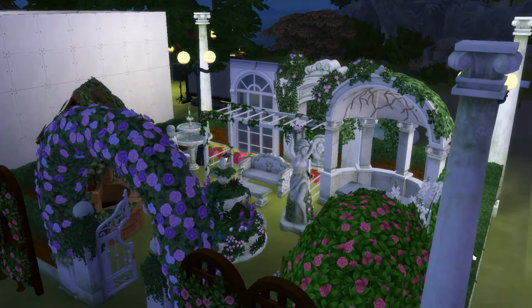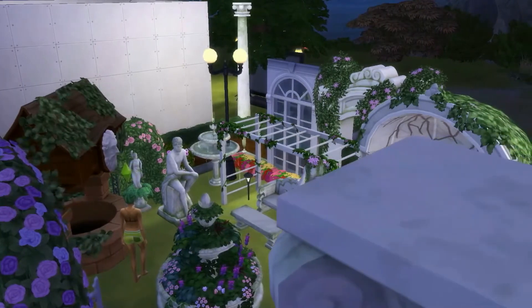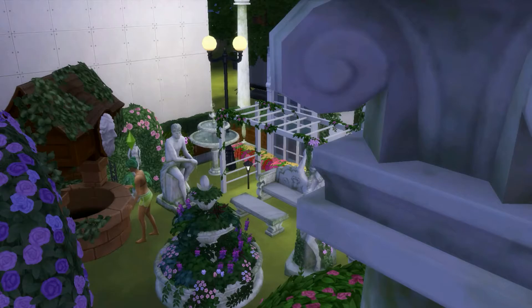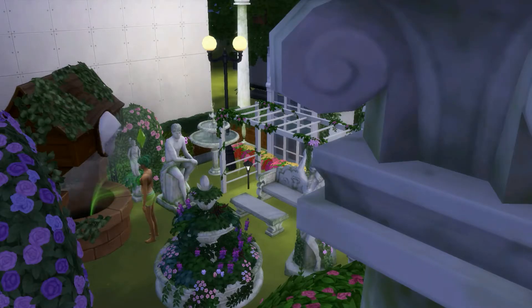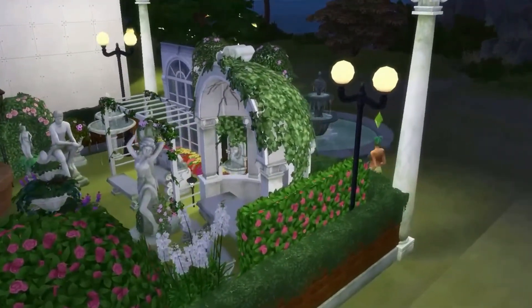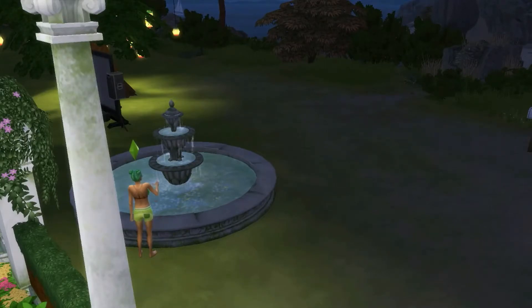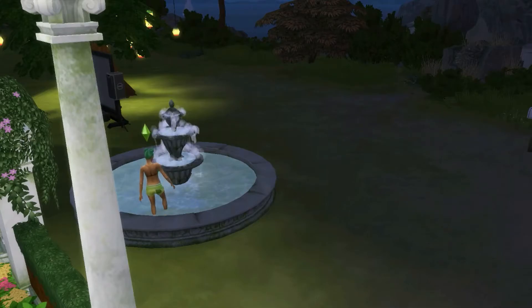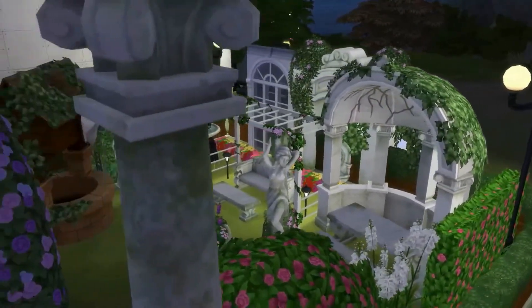I'll show the gameplay features. She's over here by the wishing well — you can make offerings and then make a wish, and making an offering increases your chances of getting what you asked for. I'm going to show the fountain as well, which was one of the major gameplay features. You can toss coins into the fountain, add soap, play in the fountain, which is really cute, and sims can take a nap near it.